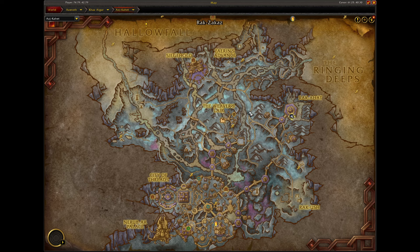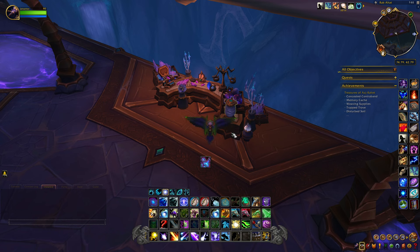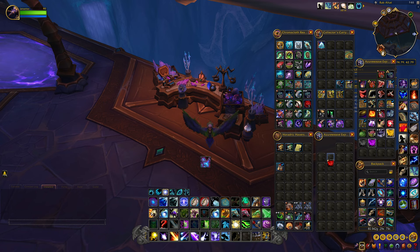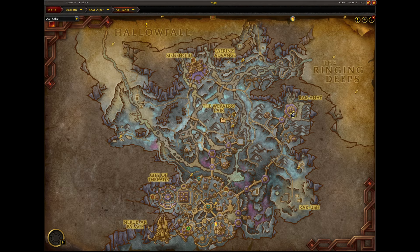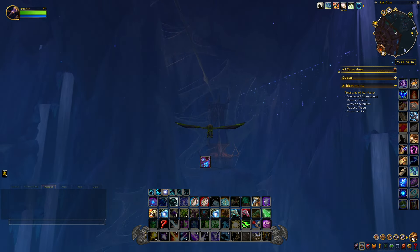The third thread we're going to get is called the Violet Thread and that is located right here. Now that we got all three of our threads, we'll fly back to the chest and loot our treasure and get our toy.